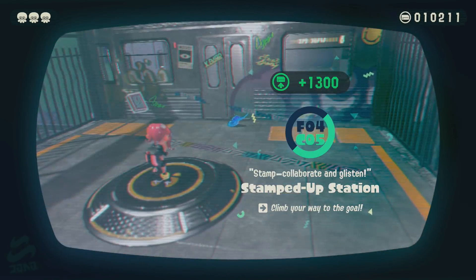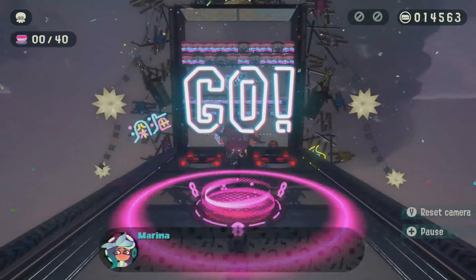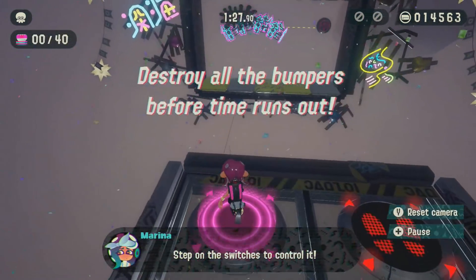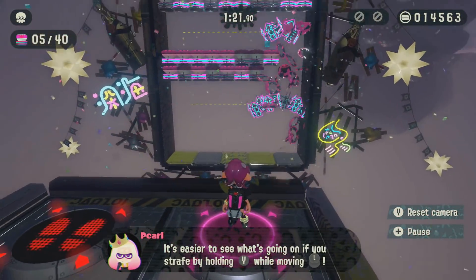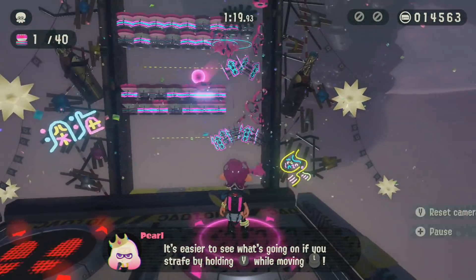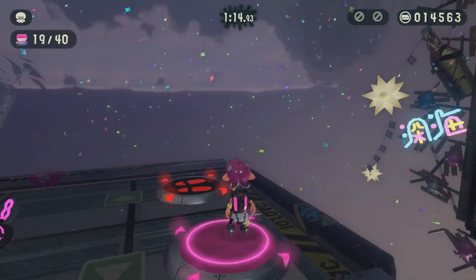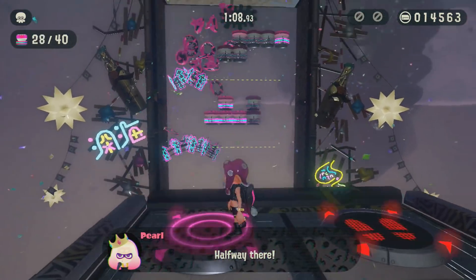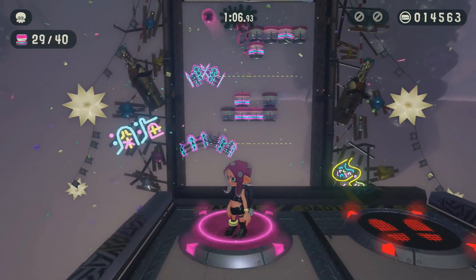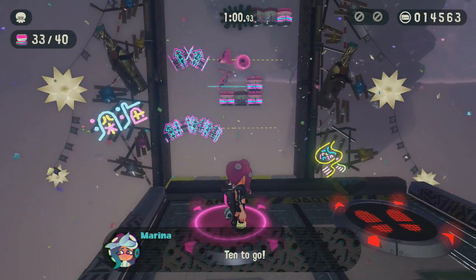Getting Dizzy With It is a reference to the Will Smith song Getting Jiggy With It. Pop Rock Station — As 50 Yellow Balloons Go By — is a reference to the song 99 Red Balloons. The station Stamp, Collaborate and Glisten is a reference to the Vanilla Ice song Ice Ice Baby. Goose Station — Listen To It's Howling Roar — is a reference to the Kenny Loggins song Danger Zone, which is in Top Gun. Cubular Station — What's The Dealio — is a reference to the 1998 song What The Dealio by Total. The station What's Up Doc is a reference to Bugs Bunny from Looney Tunes.